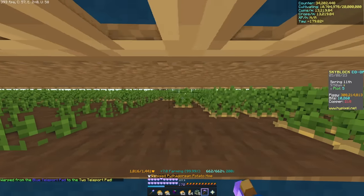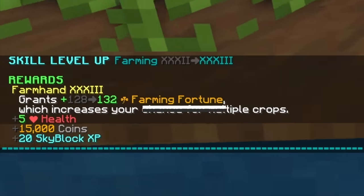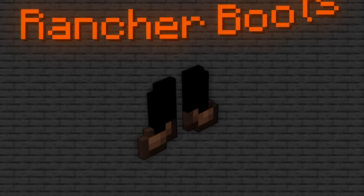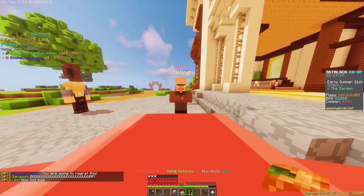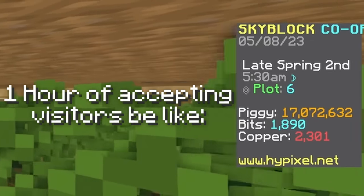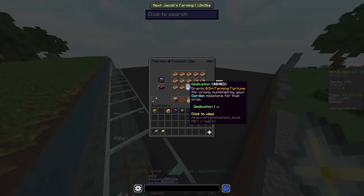Getting farming levels is very crucial, because after every level you get 4 farming fortune from the level up itself, and your rancher boots also give you 1 additional fortune. At the start I wasn't accepting any visitors, mainly because I was lazy. But since I was already making good money from farming and didn't need to set aside any of it for visitors, I began buying new gear very quickly.